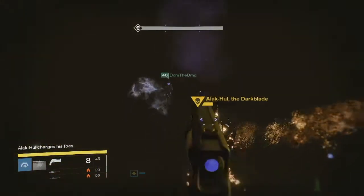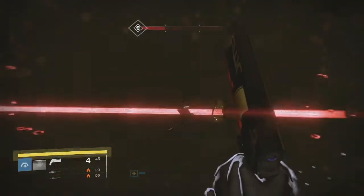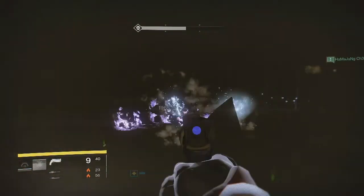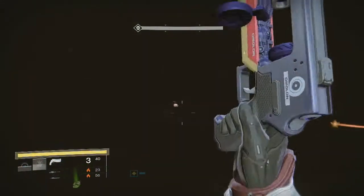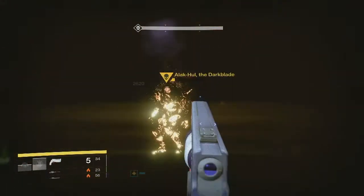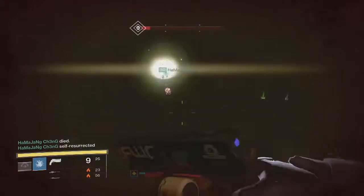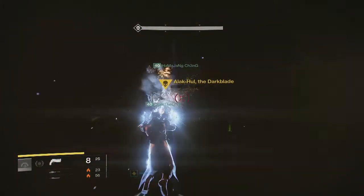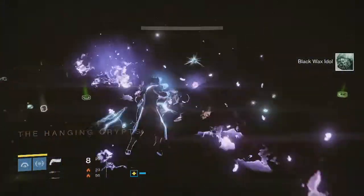This past week's nightfall was the Sunless Cell strike with the Dark Blade. Definitely a more chill nightfall compared to last week — last week was pretty rough with the Undying Mine and solar burn, very challenging because everything was solar. It was a lot more chill this week with this strike, and I like this strike a lot more out of all the Taken King strikes in general. We also had Iron Banner this week, so I'll show you guys my rewards for that later on in the week, so stay tuned. But let's get into my rewards for this video.